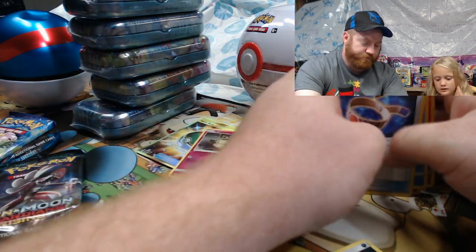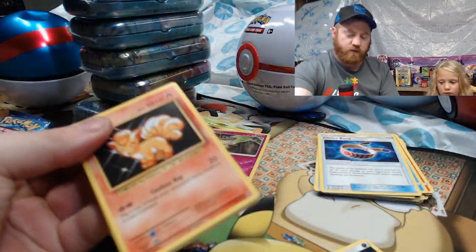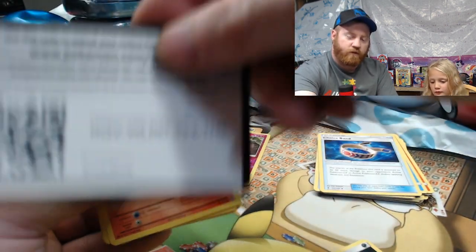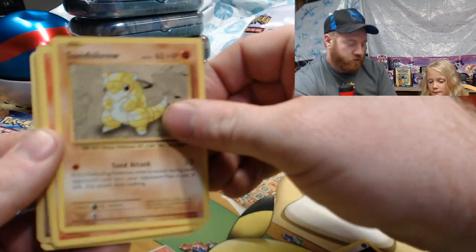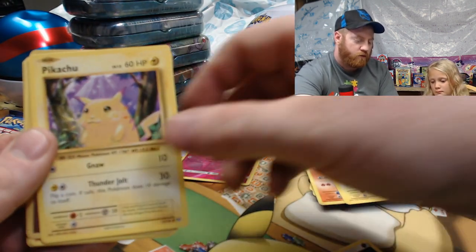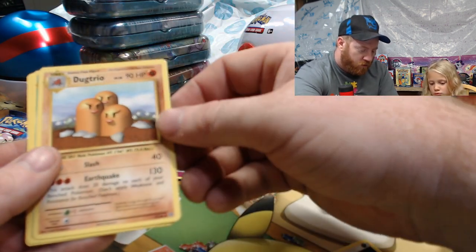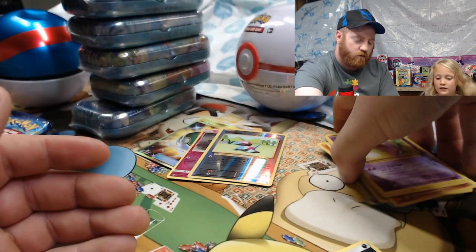Let me open this Evolutions pack and then we'll get into your packs. I like Evolutions because these are the cards I grew up on. Code card. I got Vulpix, Sandshrew, Voltorb, Magnemite, Pikachu — a reverse holo Porygon. The rare is Dugtrio, and we got a Metapod, Switch, and a Koffing.